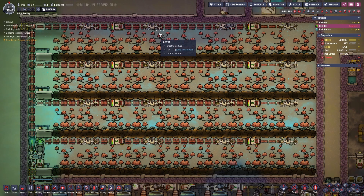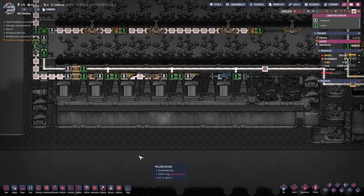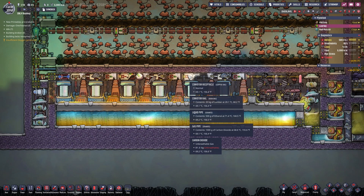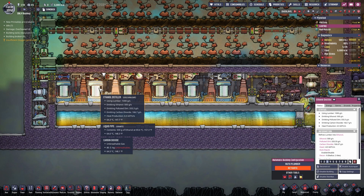Now let me explain the whole thing. First we have this arbor tree area here. A bunch of pips planted this and a bunch of sweepies collected the lumber. Then I got rid of the sweepies because they weren't moving to the far right and were kind of slow, so I replaced them with autosweepers. The autosweepers will grab the lumber and transport it to the next area right here. The lumber arrives at conveyor receptacles accessible by at least two autosweepers — one to the left and one to the right. Same goes for this conveyor receptacle here.